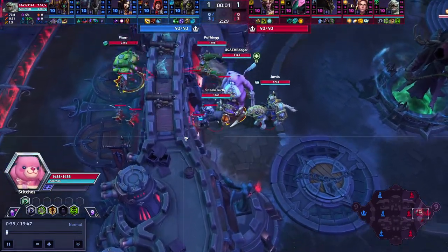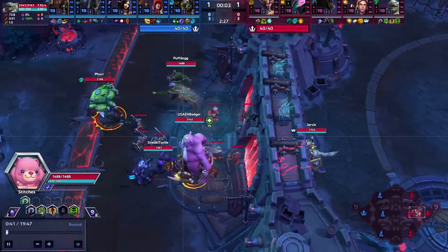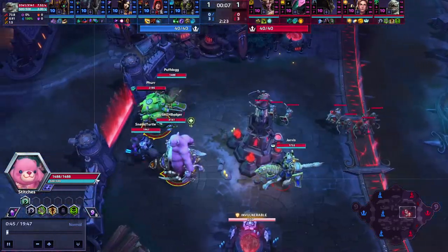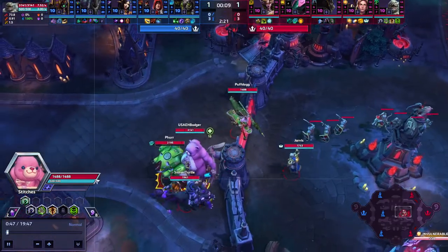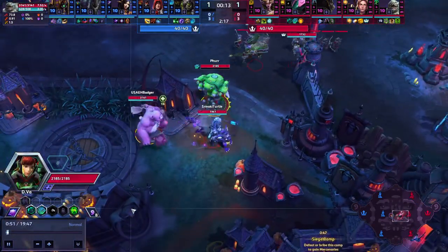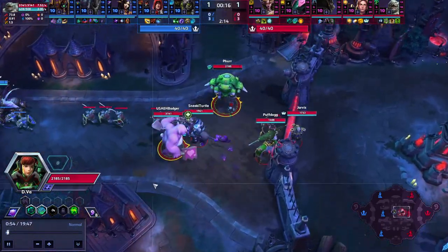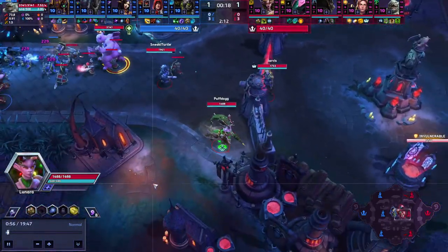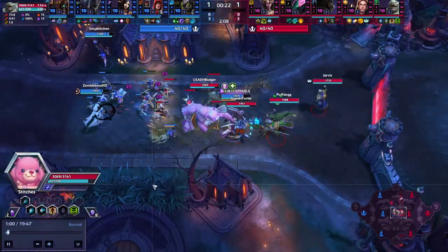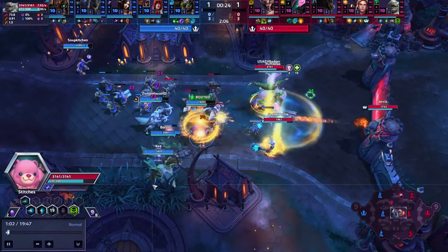As we load into the map, first couple things to think about as red team — I know this isn't a full five-man team — but always want to understand: what is your win condition, what is our path to victory, and what do we want to do to win the game? Because if we are not able to work together to win the game, you may run into issues with draft, coordination, or anything like that.